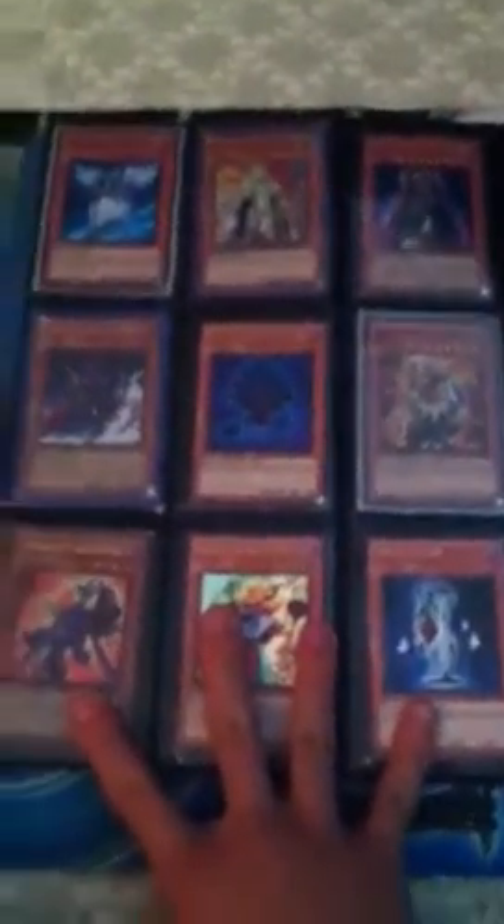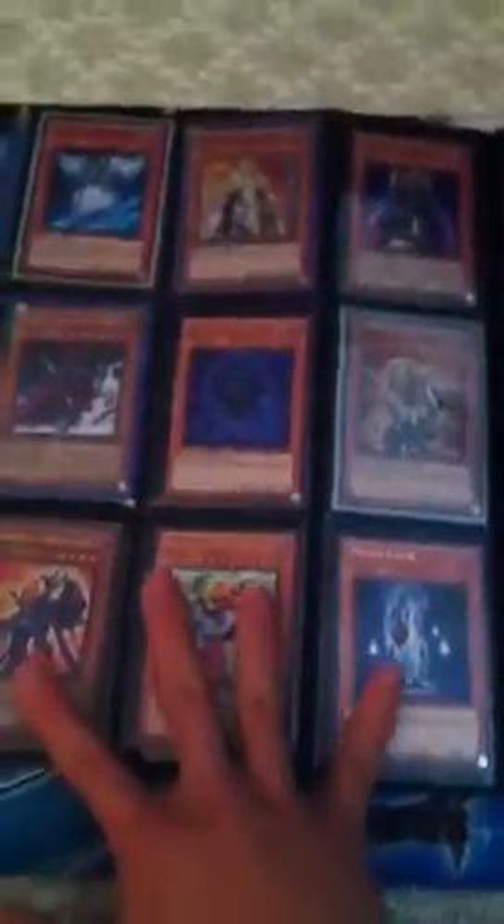The two Ultras and one Super — Secret Blues, Hobby League, Dikochi, Dark Dust Spirit, two Crushers. These three are Ultra from the game — all from different game promos. They're game promos.